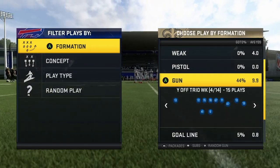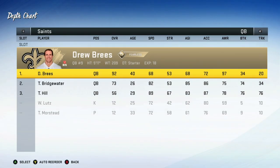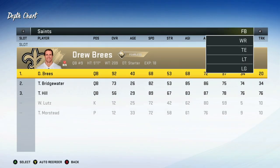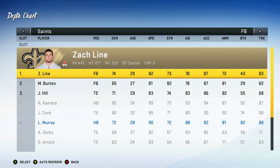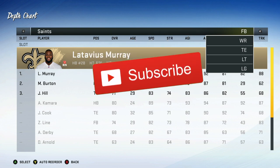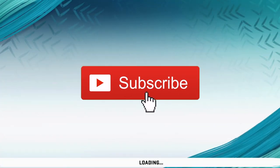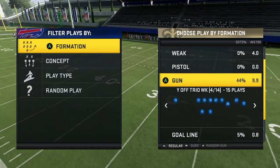The next formation out of this Saints offense is Gun Y Off Trio Weak. Something everyone should do running this formation is put their running back at tight end. The Saints are a good team because they have two good running backs — I can put Latavius Murray there since he's fast and can truck and break tackles. I could also put Kamara there because of how good a receiving back he is, but I prefer bigger backs at tight end rather than a small guy who can get hit-sticked and fumble.